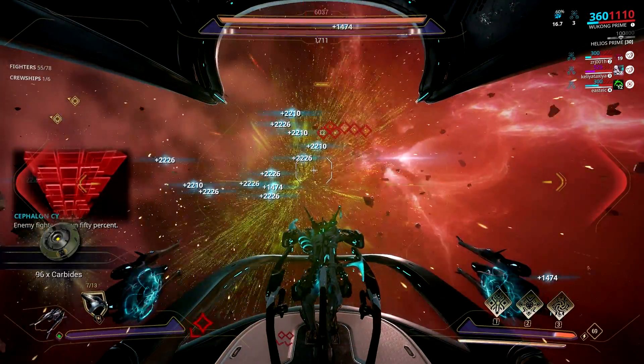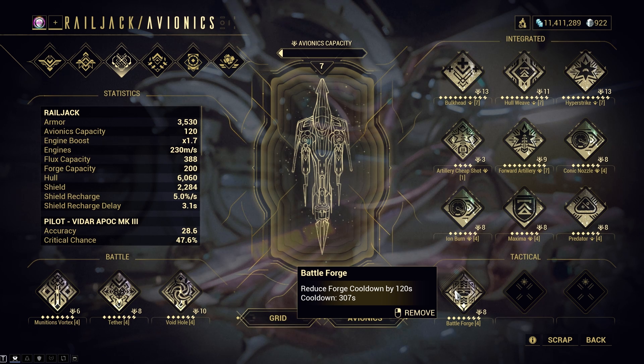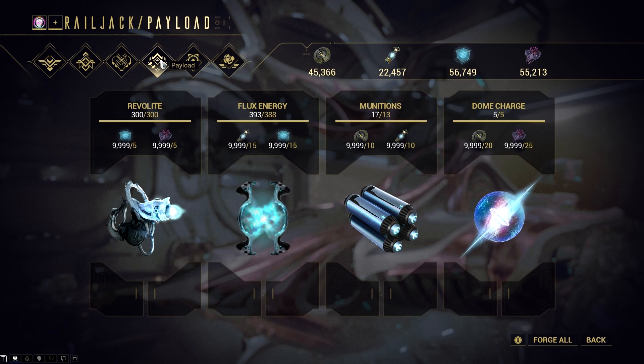And lastly for the Tactical Avionics, I wouldn't suggest anything yet but the Battle Forge. This Avionics will lessen the forge cooldown, which is very important. Now let's move on to payloads. Basically, this is the option where you can craft the needed materials for your Omni gear, Flux Energy, Munitions, and Dome Charge.